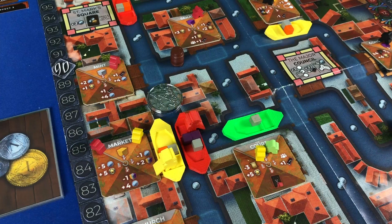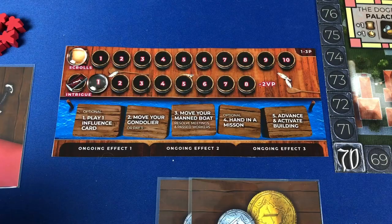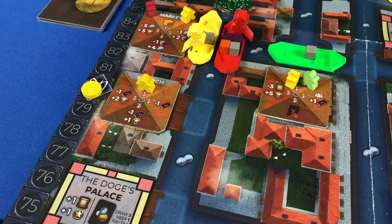Again the player declares whether to move on or moor. If a player is passing through a dock with another boat, a meeting occurs. If it's an opposing player's boat, each player will discard a scroll card; if they cannot, they increase their intrigue value by one, making them more suspicious to the inquisition. If they have an assistant on the building they'll perform the actions and move forward.